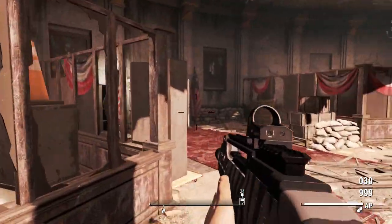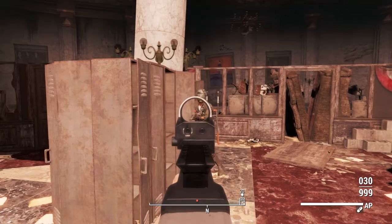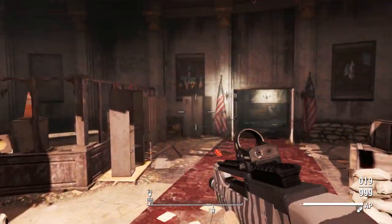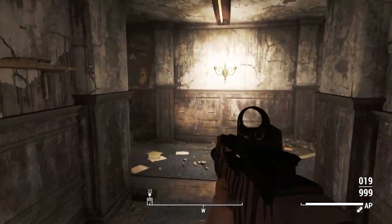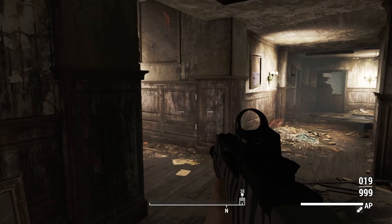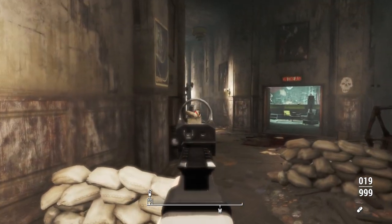This weapon features custom animations from Haru, taken from the G36, and it even has tactical reload support. You have to choose which of the main files you want — one with tactical reload or one without, depending on if that's a feature you want on this weapon. Without further ado, let's go ahead and take this thing in-game and check out its stats and some of its other cool features.